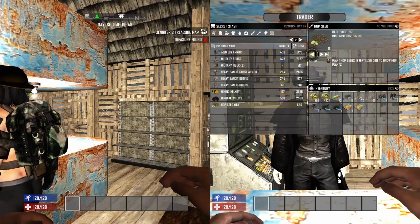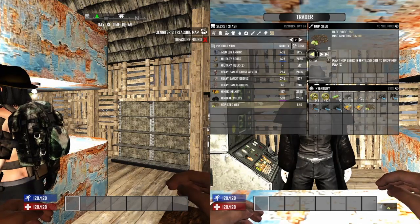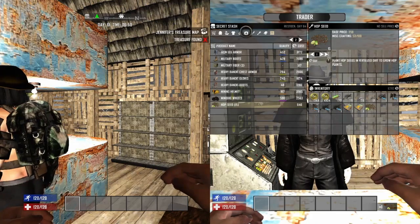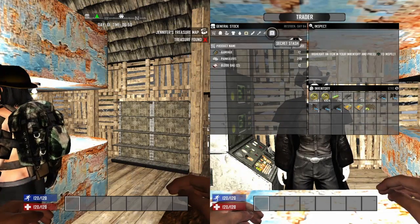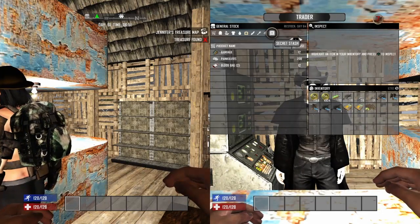The higher you have your Barter, the lower the price is as well, so I'll go ahead and get that. And yeah, that's how you find and access the Trader's secret stash in Seven Days to Die.